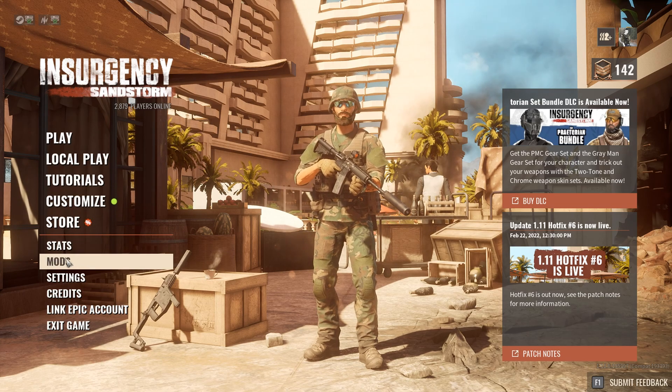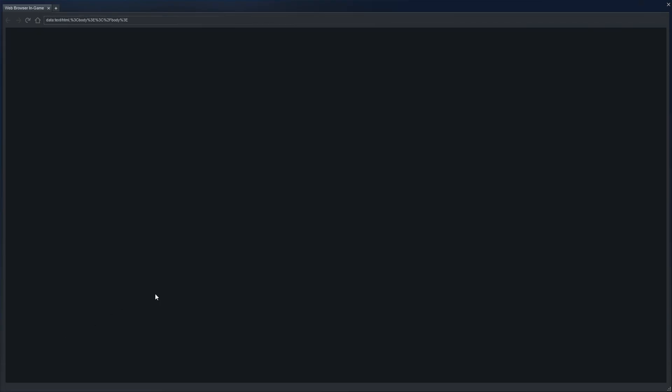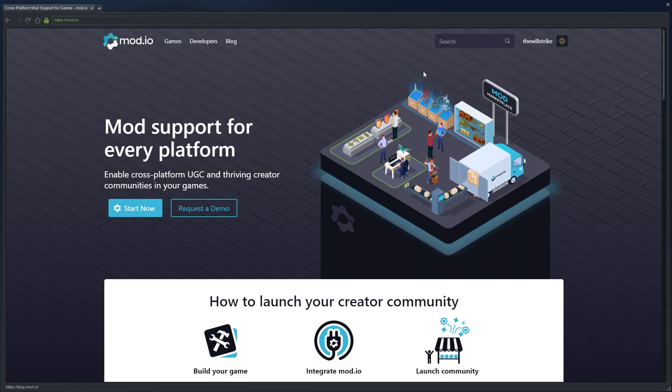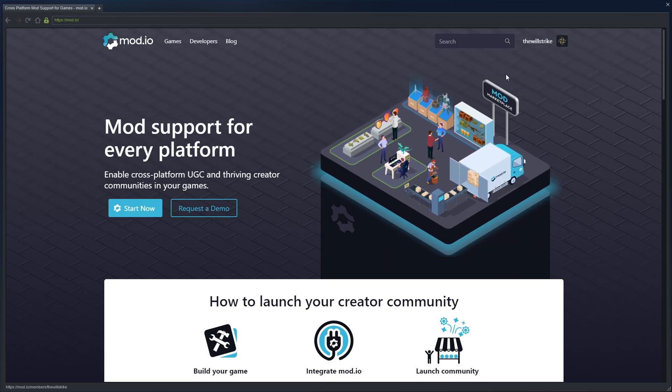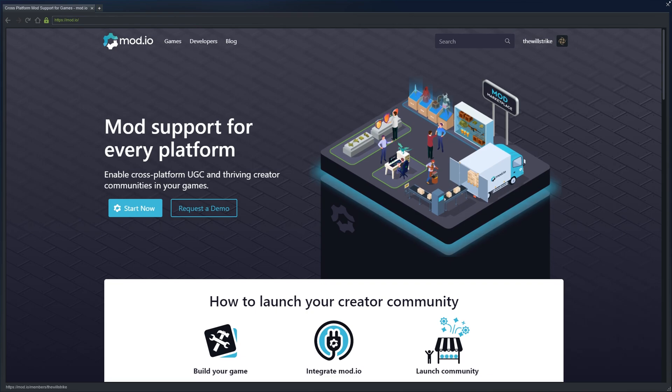First thing you want to do is go to Mods and go to mod.io here on the bottom left. This will open up the Steam Overlay and you'll be brought to their site. In the top right you can see I have my account made — you'll probably see a login or create account option there. Go ahead and make your account.